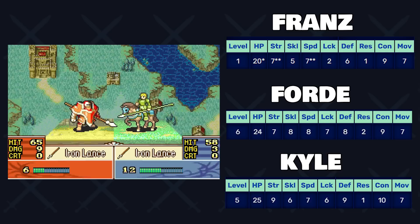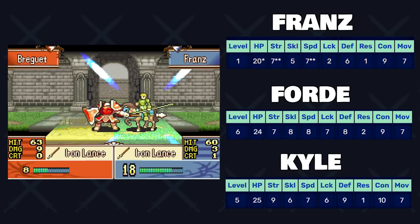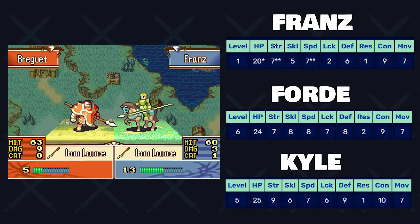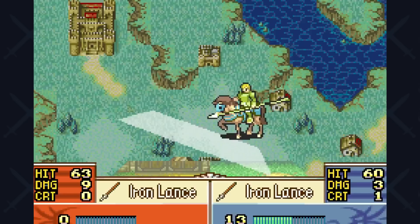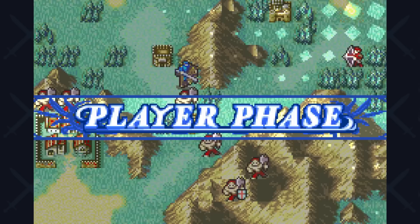Not that far behind, actually. They also virtually have all the same resistance, 1 or 2. Where the other two will outshine Franz is in their luck, defense, and HP. But in the grand scheme of things, in the more offensive stats, Franz begins in a better place comparatively speaking. Better availability with really good growths in speed makes Franz usually a pretty standout unit in any run.